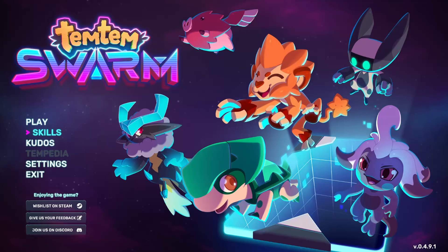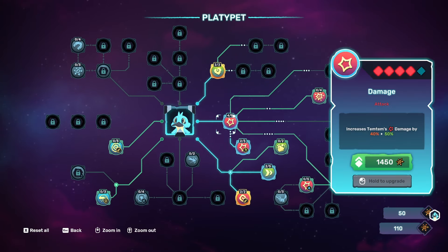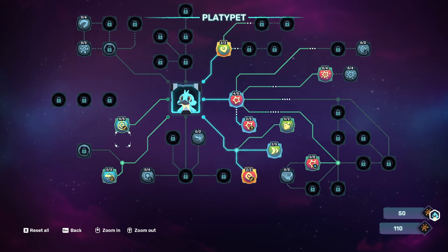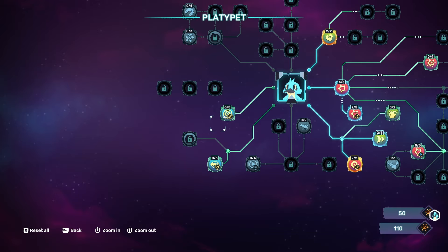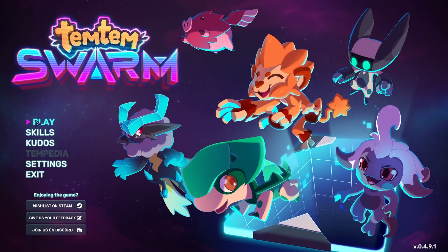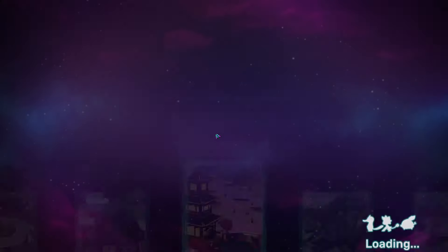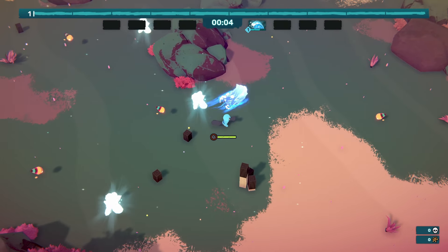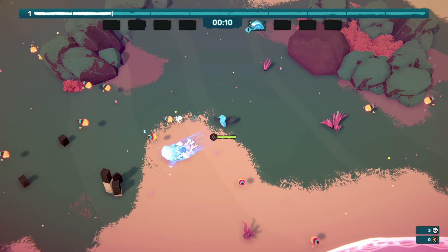Hello survivors and welcome to Temtem Swarm. We are continuing with the series. I just want to go over our skills because I did just redo them for our Platypet. Over here I went and put more points into damage rather than max HP and movement speed, as well as ranged damage. I did put some into cooldown and the ultimate damage, but decided it already does enough damage to kind of do everything. We're still figuring out synergies but that's stuff we'll eventually figure out together.